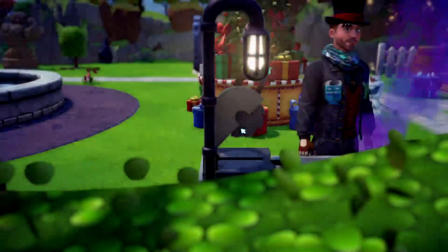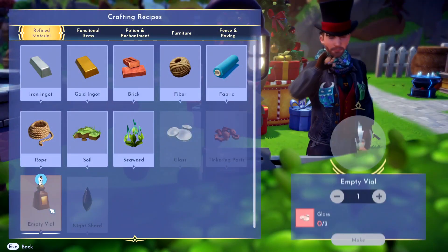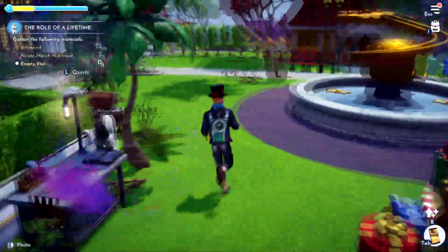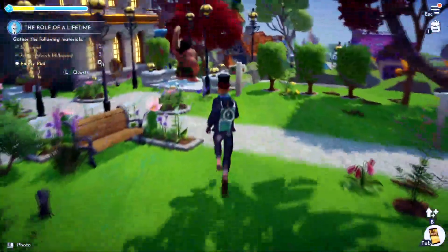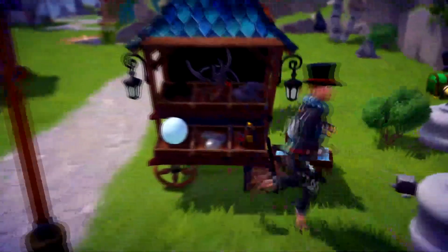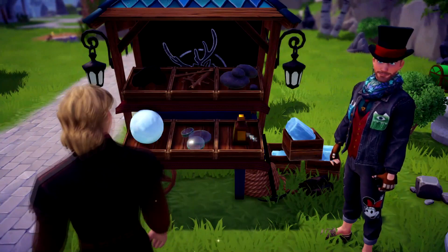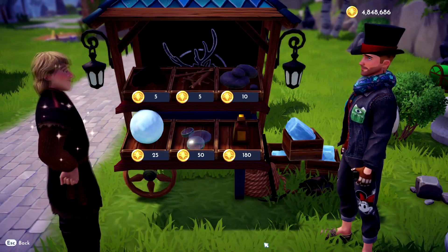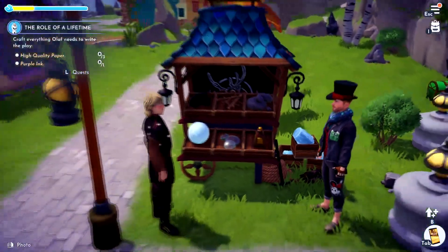I assume I need glass, which means I need sand. Turns out you need three glass. I'm going to hope Kristoff is actually selling glass — if not, you can just dig up some sand and make glass yourself. Nice, he is selling glass. He's actually selling empty vials too, which I didn't know. I'll just go ahead and buy one.